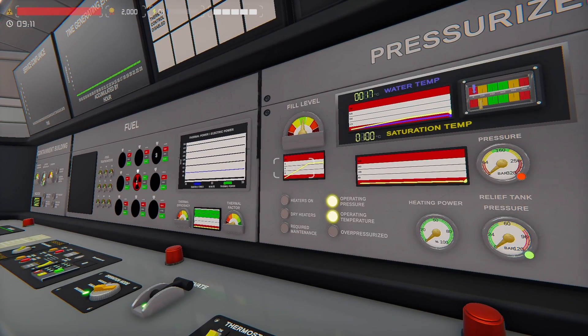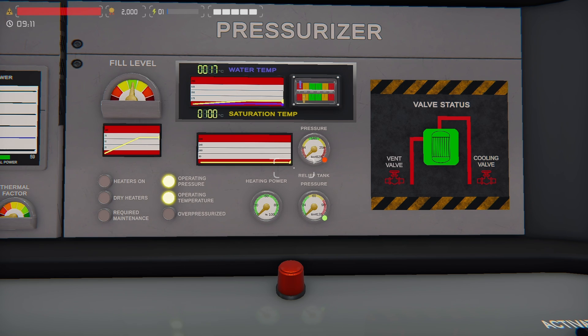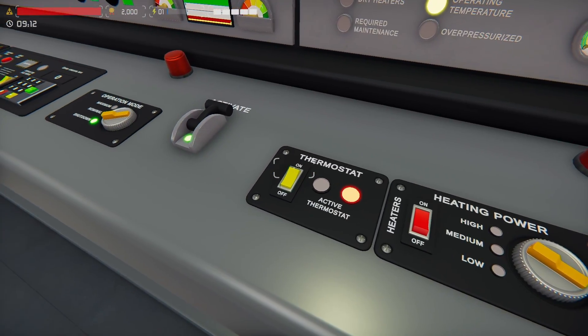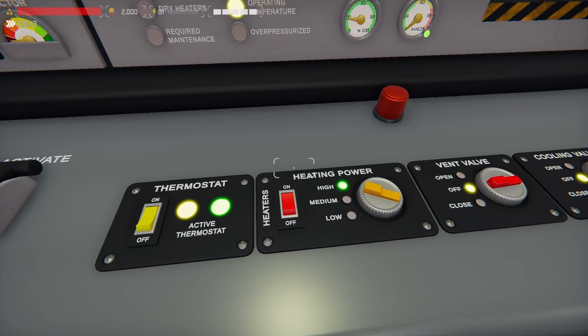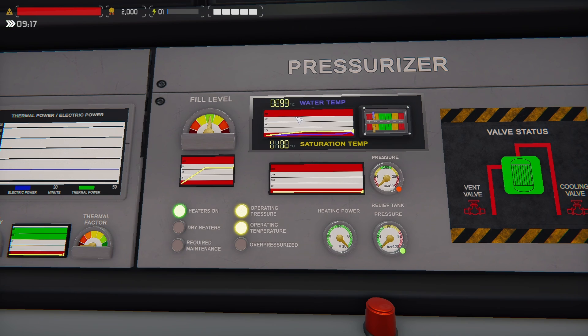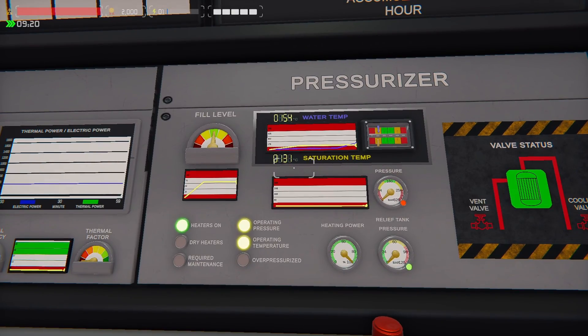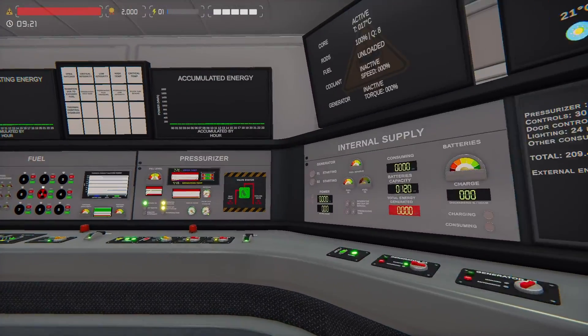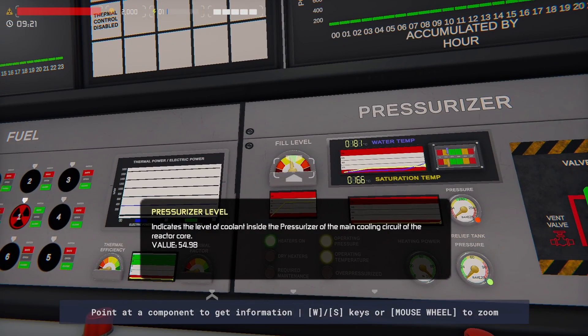I'm going to demonstrate the wrong thing — here is how everybody starts up. You just walk over, hit heaters on, hit thermostat on, and I'll speed it up to triple speed. When this hits around 118–120, it starts going up and keeps soaring. Over here we have the pressurizer fill level — oh, it's coming down! You can check it right here. The pressurizer is dropping because we have steam, because our water temperature is higher than our saturation temperature.